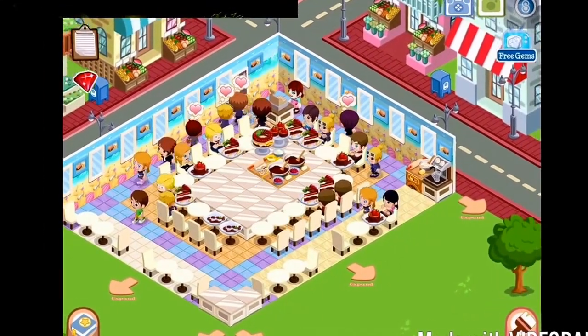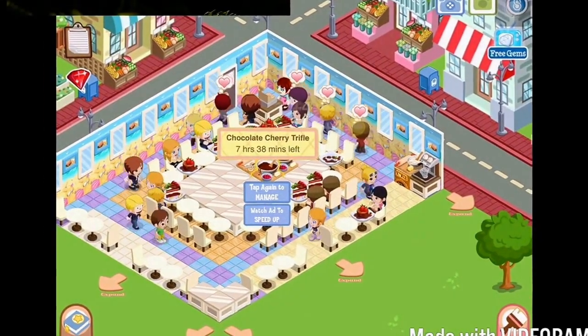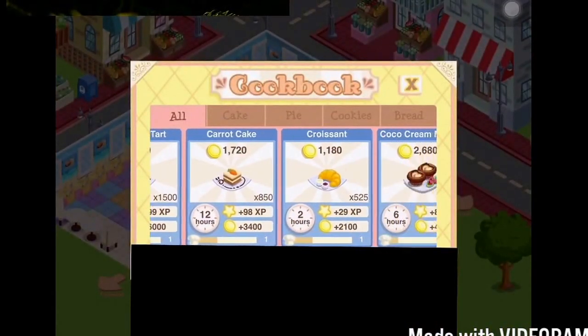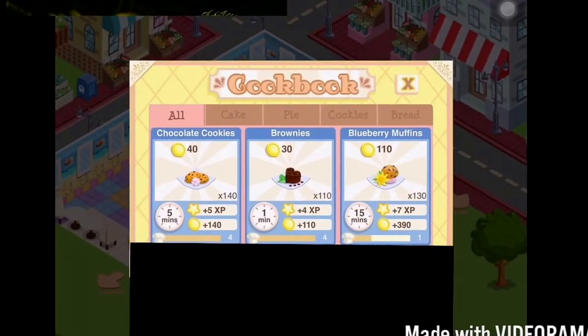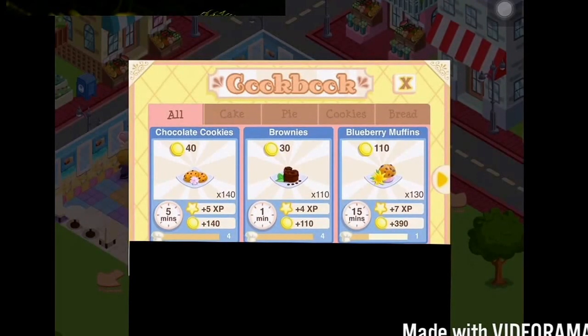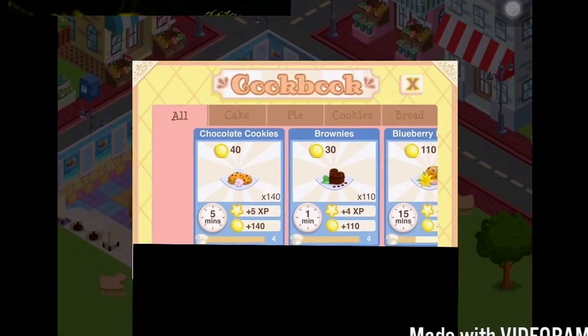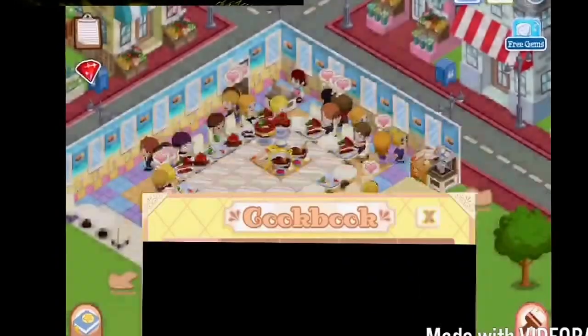When you order food, you actually get promotions — just like in Fashion Story. I believe two is a promotion and four is another promotion for gems, but one and three are promotions for coins. So definitely ordering food can get you a lot of gems depending on how much you order a day.